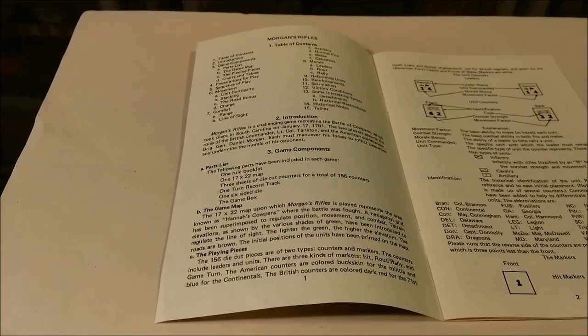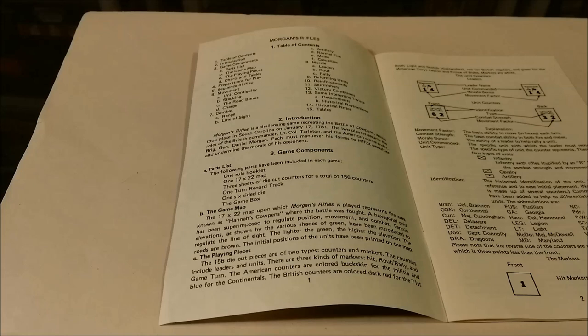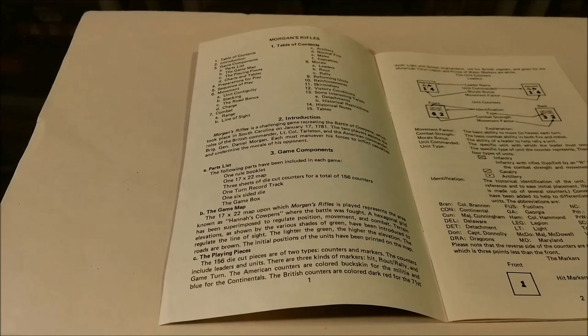Reading the introduction: Morgan's Rifles is a challenging game re-creating the Battle of Cowpens, which took place in South Carolina on January 17, 1781. The two players assume the roles of the British commander, Lieutenant Colonel Tarleton, and the American commander, Brigadier General Daniel Morgan. Each must maneuver his forces to inflict casualties and undermine the morale of his opponent. The game map represents the area known as Hannah's Cowpens, where the battle was fought. 156 die-cut pieces are of two types: counters and markers.